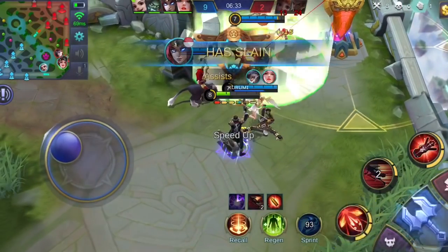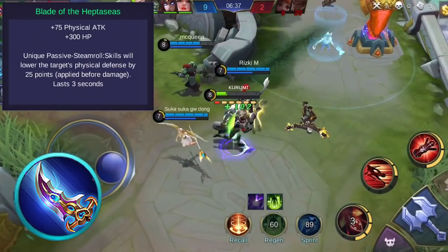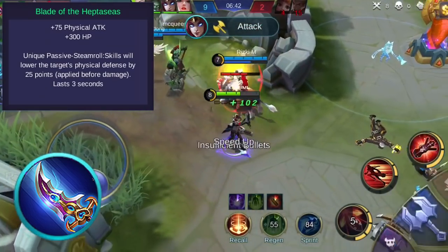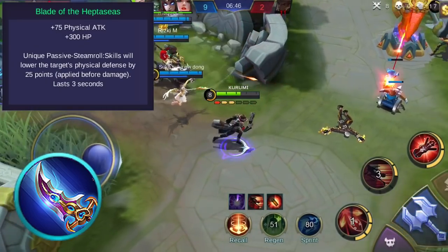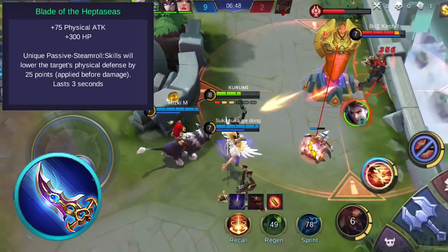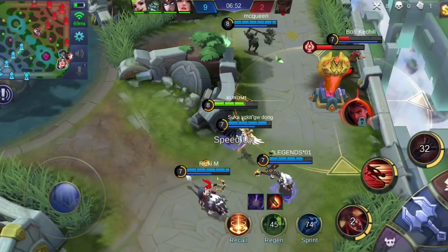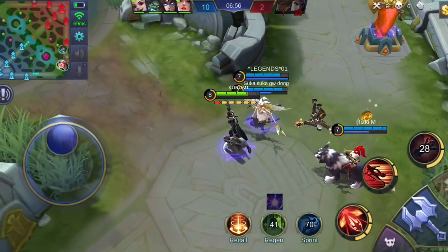Lastly, you might want to consider Blade of the Hepta Seas. This grants physical attack and health points. Its unique passive reduces the target's physical defense by 25 when your skill hits the target. The defense reduction is applied before landing the skill's damage and lasts for 3 seconds. The item build for Granger really depends on the enemy's lineup, so make sure to read each item's description so you can adapt in-game.